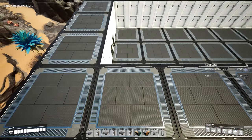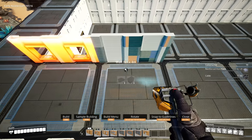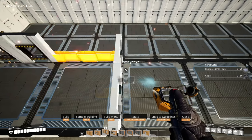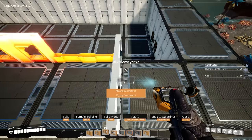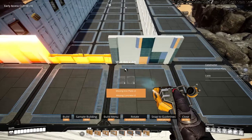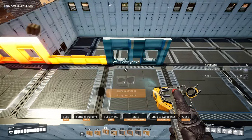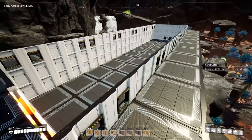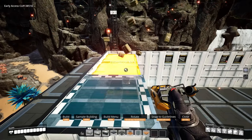We're going to start with this foundation here — start with our two-wall conveyor, a normal wall, two-wall conveyor, and repeat. Normal walls on the short edge, then mirror the other side, and then take our 8x1 foundations and fill in the middle.